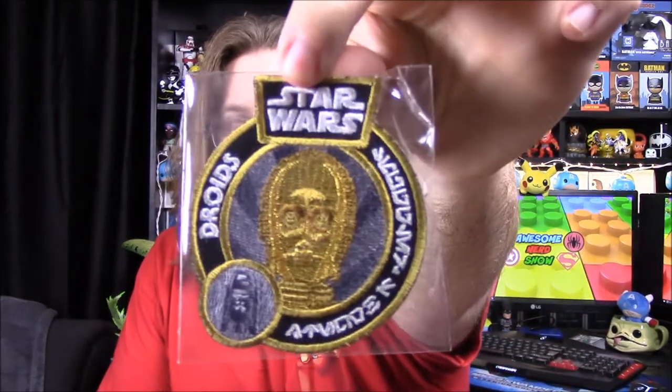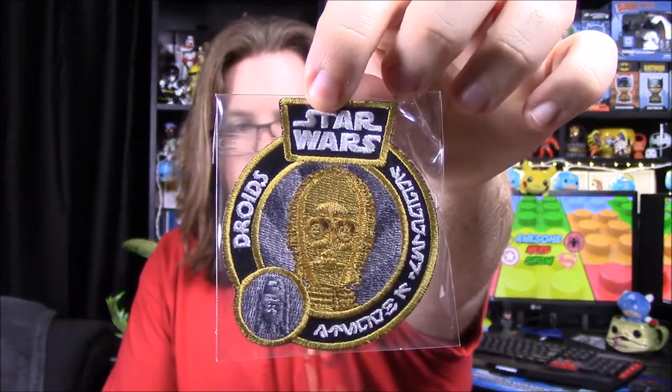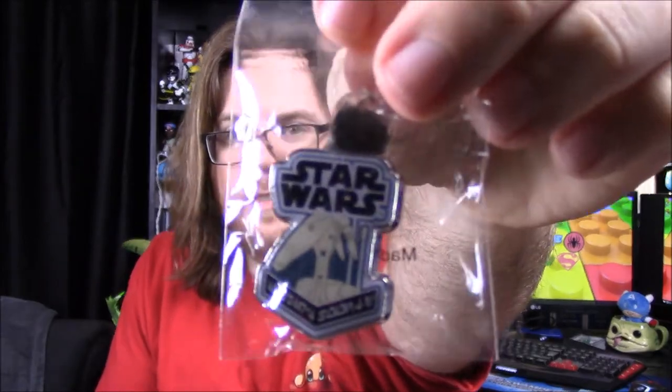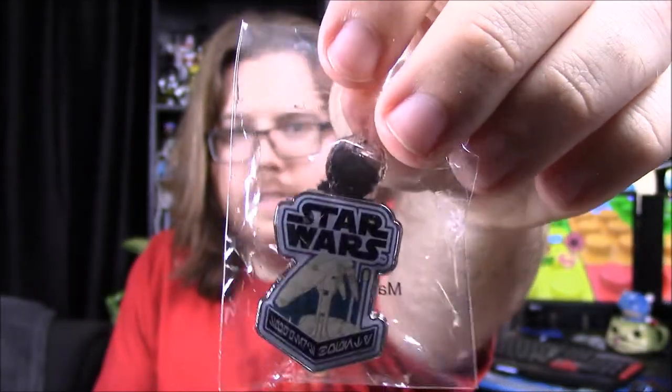First off, we have our patch and pin as always. The patch is C-3PO, and of course it says 'droids' on the side, with a little R2 down in the corner. Our pin is a battle droid — it's a battle droid head in the picture, very small, and since their heads are so thin it's hard to see in the picture.